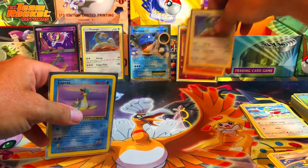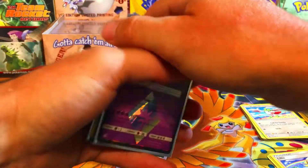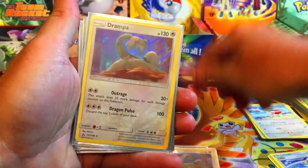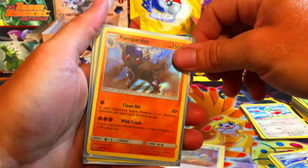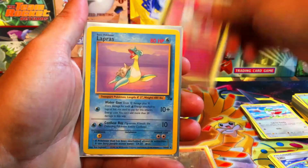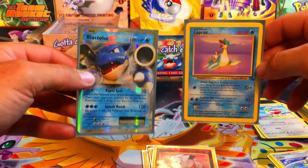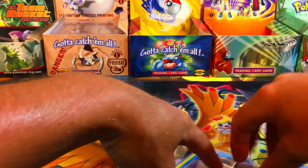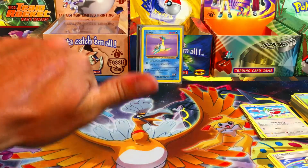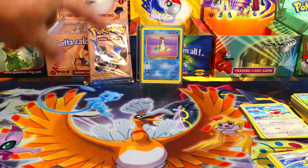Let's go over the pulls we got today: the Lunala Prism, the holo Drampas, the reverse Clefairy, the Lapras from Fossil, and the Blastoise EX from Evolutions. I do have more Ultra Prism and Dollar General blisters coming, but that's it for this one. If you enjoyed the content smash that thumbs up, subscribe, and I will see you guys on the next one!